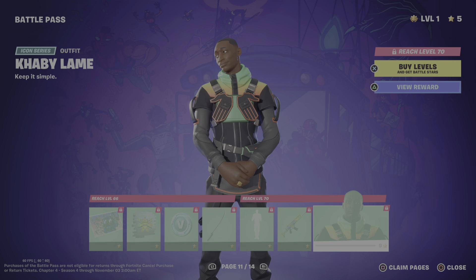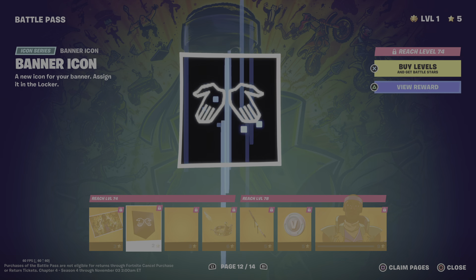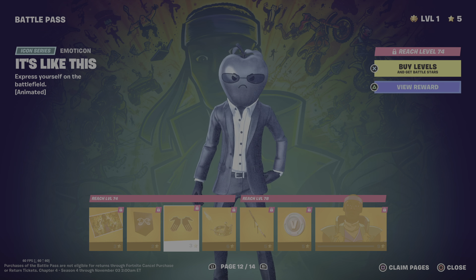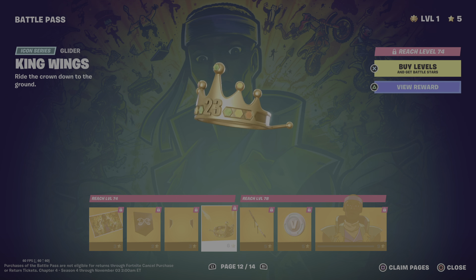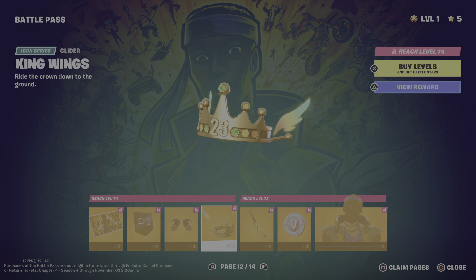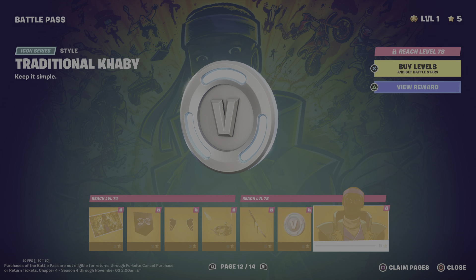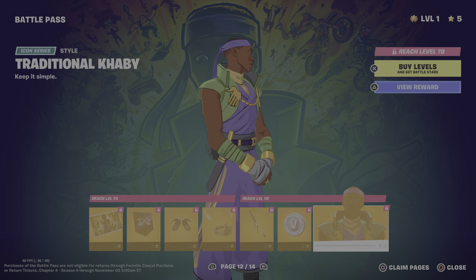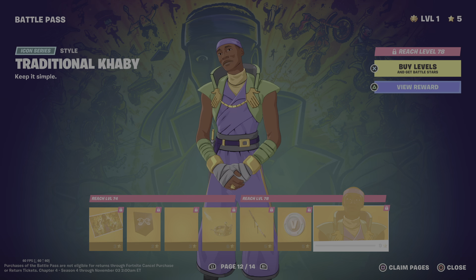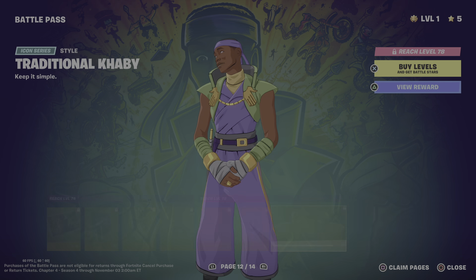We have the Kabi Lane Loading Screen. Then the King Seal Spray, V-Bucks, Silent Slicer Pickaxe with the Point and Shoot Emote. Then we have the Influential Rap. Then Kabi Lane himself — can't believe he has an Icon Scan in the game, but yeah, he's in the game.